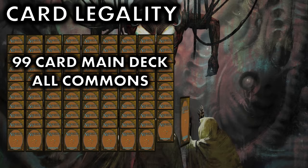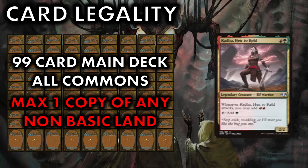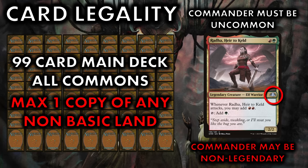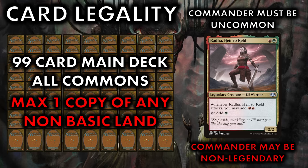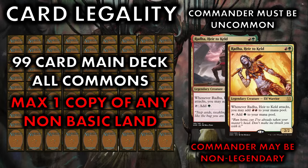Pauper Commander is still a singleton format, meaning only one copy of each non-basic land is permitted. In regards to commander legality, it takes only one uncommon printing for a creature to become a viable PDH commander. For example, because Radha, Heir to Keld was printed at uncommon in Dominaria Remastered, despite multiple previous rare printings, she is now a legal PDH commander.